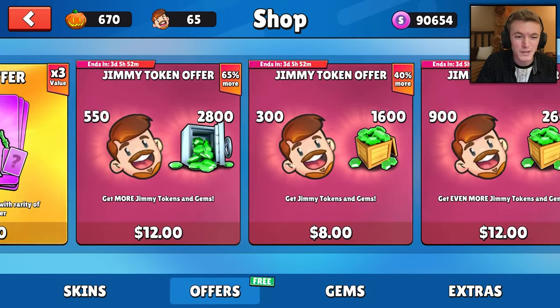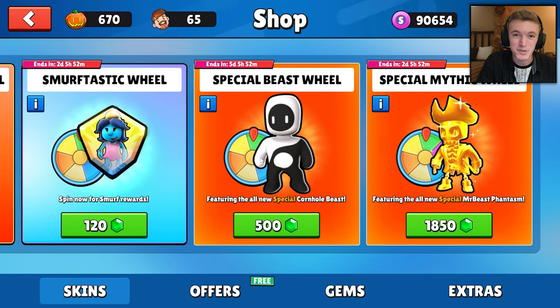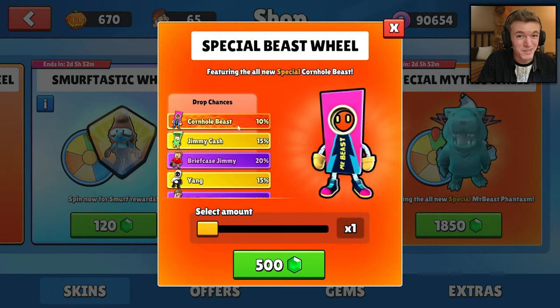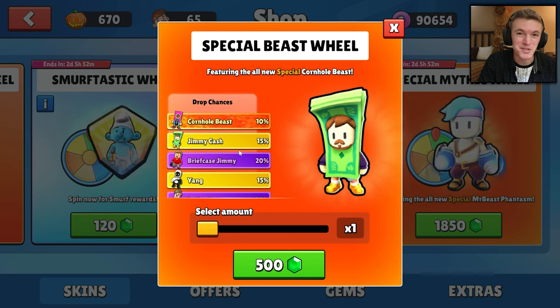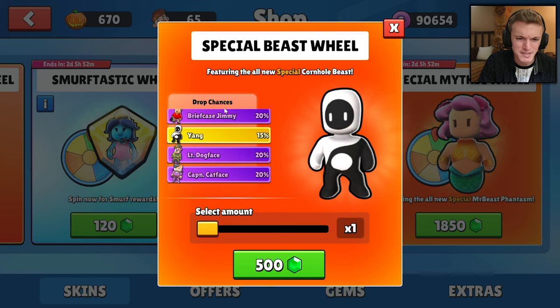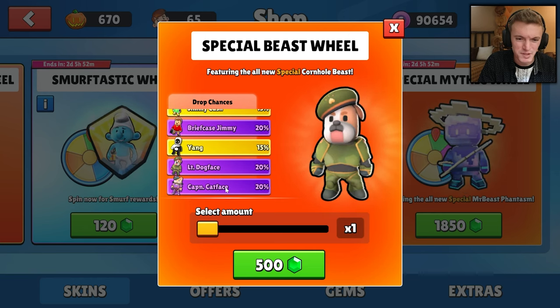We are spinning this brand new wheel in the shop. There is a brand new Mr. Beast event going on right now and they put in a bunch of new wheels during these events. This wheel is very expensive — 500 gems per spin, which is about two dollars — and there are three new special Mr. Beast skins and three old skins in this wheel.